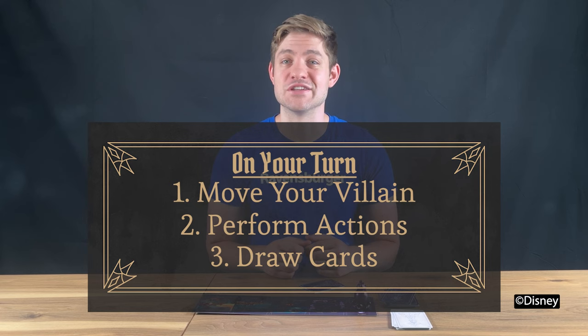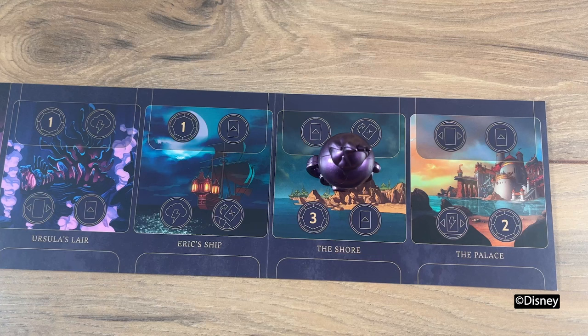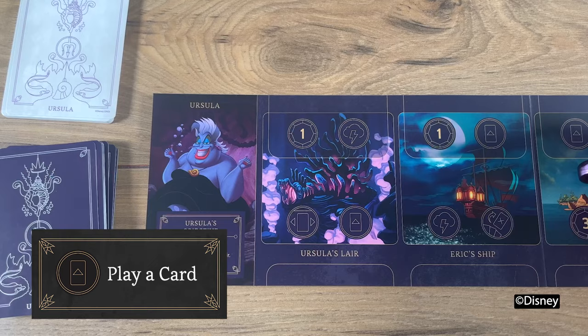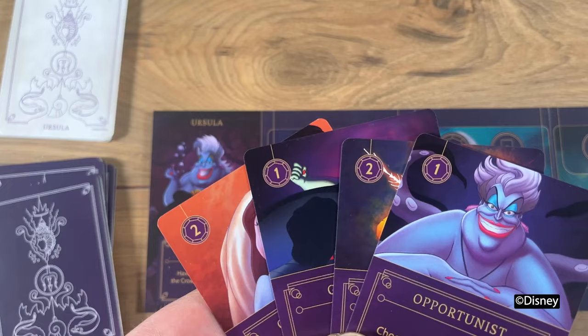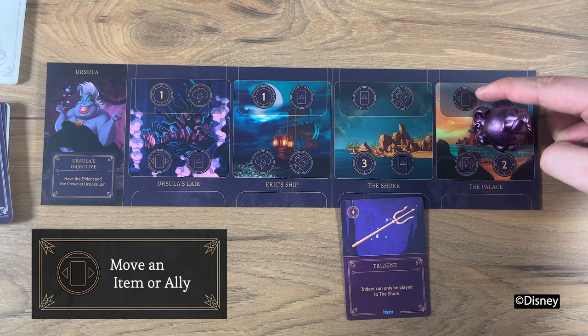Each turn you must move to a new location and that location will have icons that let you know which actions you can take that turn. The power symbol allows you to collect power from the cauldron equal to the number in the icon and place it on your portrait — these tokens are vital for playing cards and activating abilities. The play a card action allows you to play one card for every like symbol at your location, and you'll need to pay the card's power cost noted in the top left corner. With a move an item or ally action, you may move one of your allies or items from a location in your realm to an adjacent location.